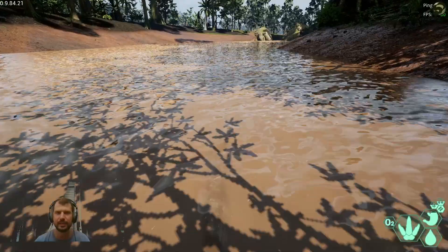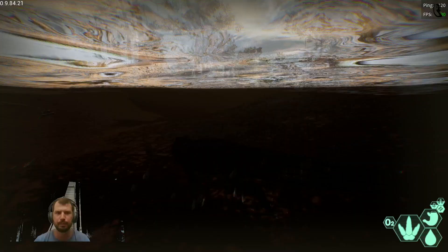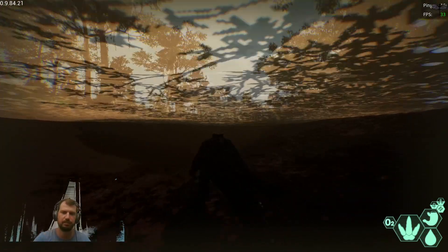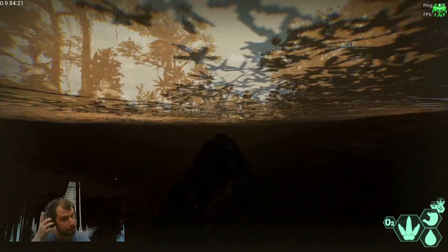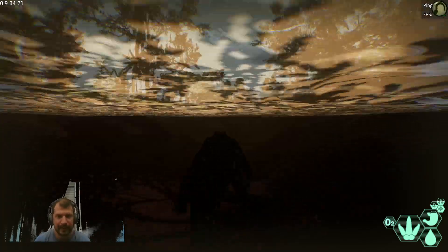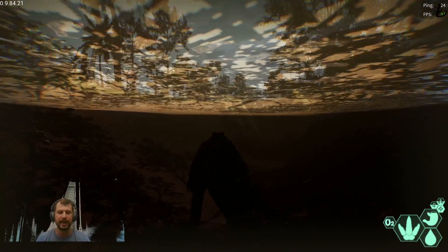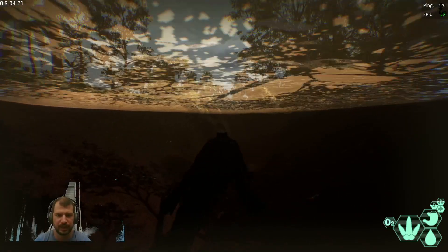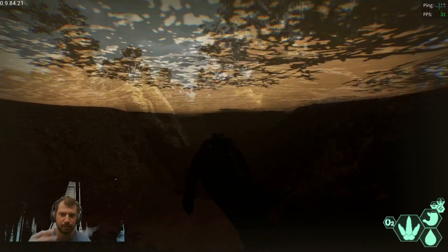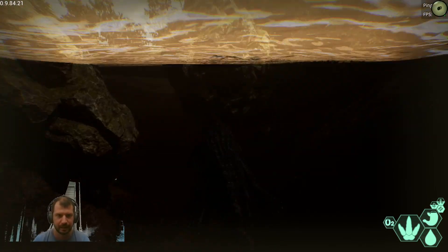I need to test this with other Deinosuchus players. My question is: if I'm swimming slowly and a bigger Deinosuchus in front of me is using underwater sonar and pressing Q while standing still, will they detect my location? I need to be in range of their sonar, but if I am, will they know there's a Deinosuchus moving slowly in the water? I have to test that.